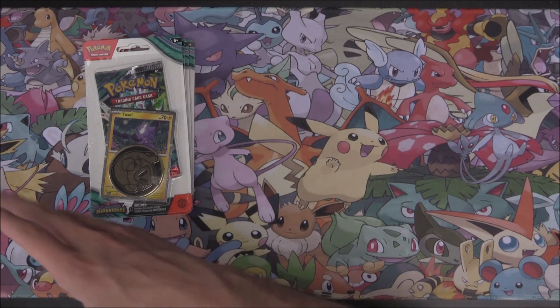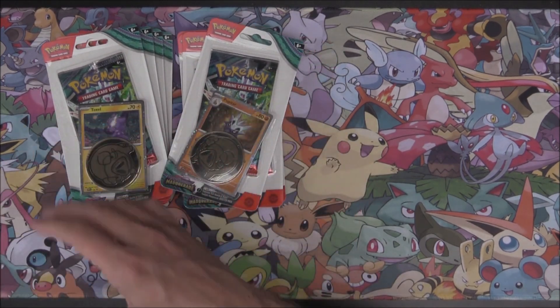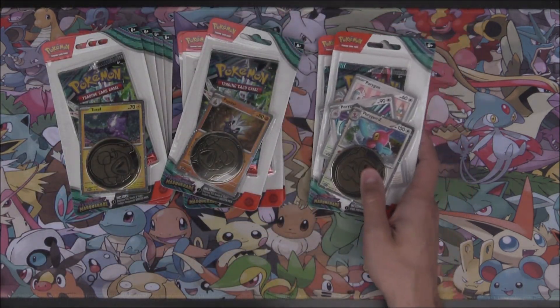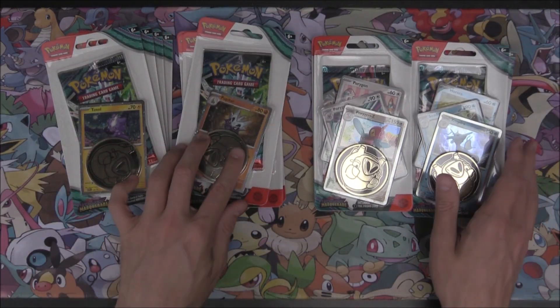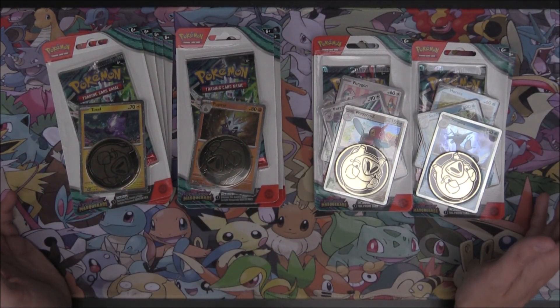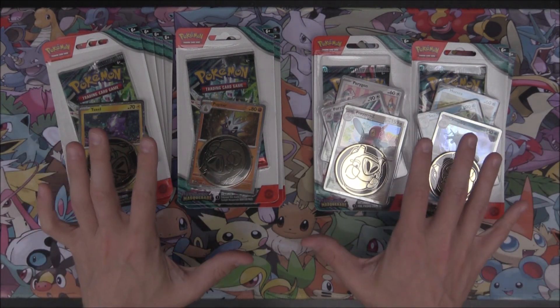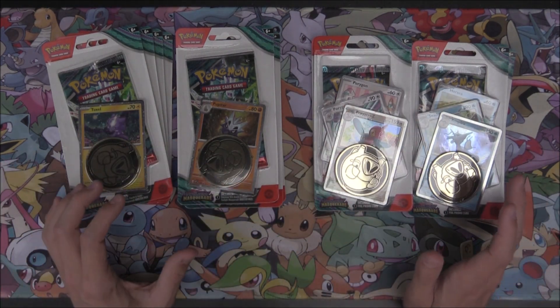we have also got our evolution lines of Porygon Z and of course Kingdra as well. So four different types of Blisters that we're going to open today - 12 packs in total, so only a third of a booster box. It kind of makes up for the triple Blister, so it's almost like a seventh of a booster box.